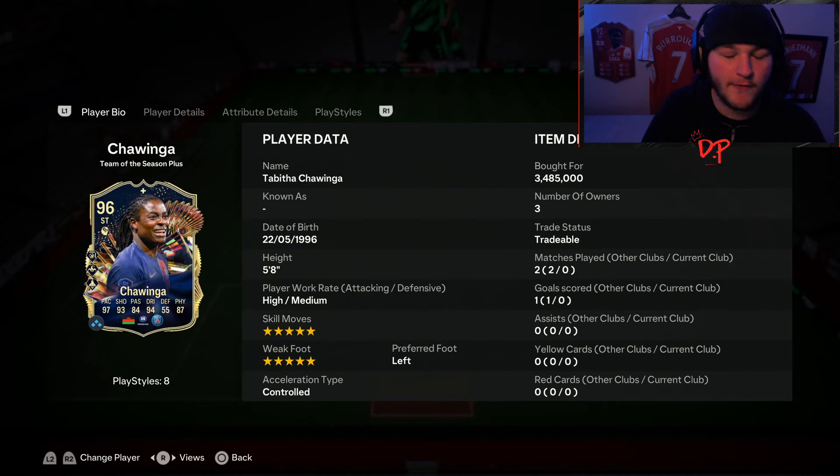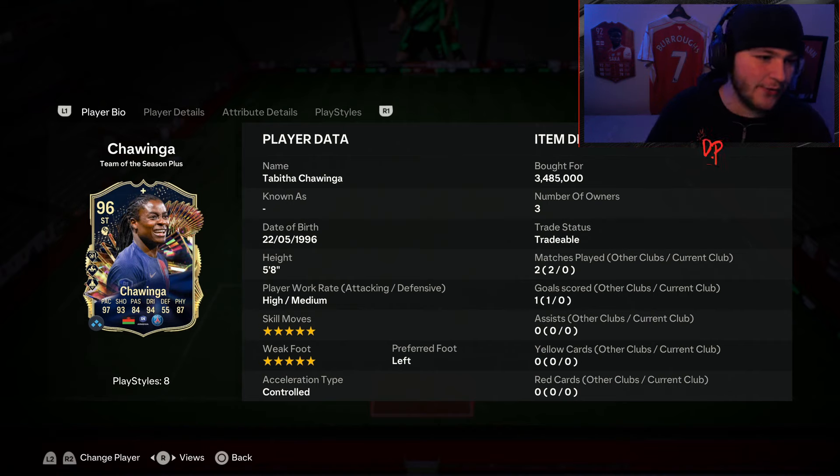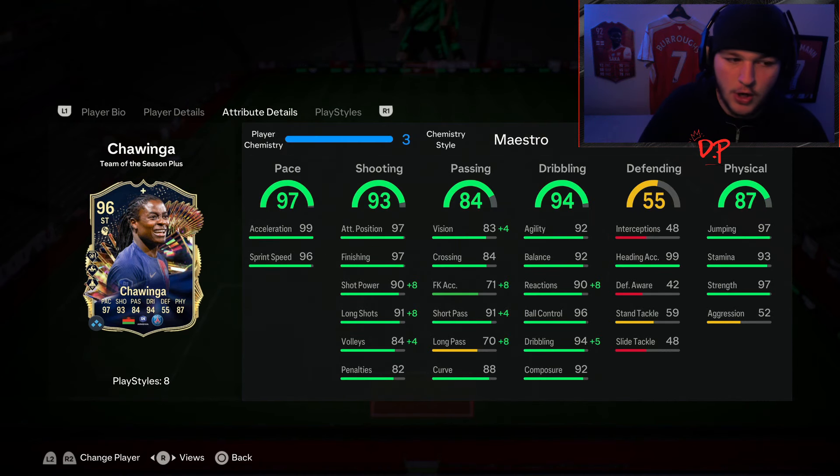She is five foot eight, which for me is the perfect height for a striker. I love the smaller agile strikers but it's also not too short like 5'4 or 5'5 where she'd get absolutely bullied. Five foot eight to five ten is the perfect range. High-medium work rate is great, five-star five-star, and she is a lefty — so she'll contextually try to get it on her left foot, but she's got that five-star weak foot anyway, so she's unpredictable in the box.